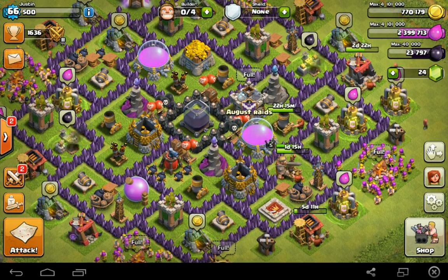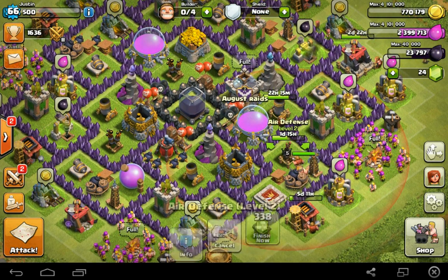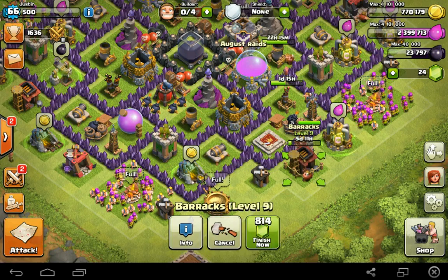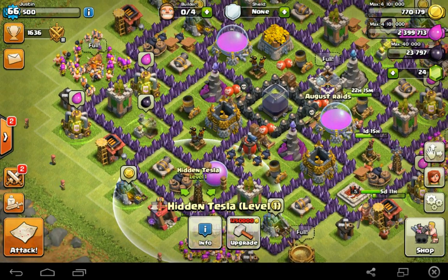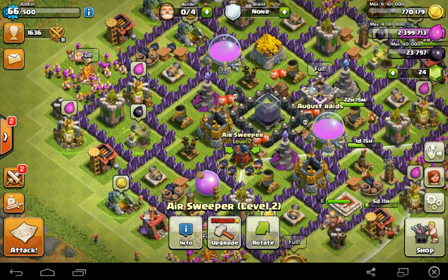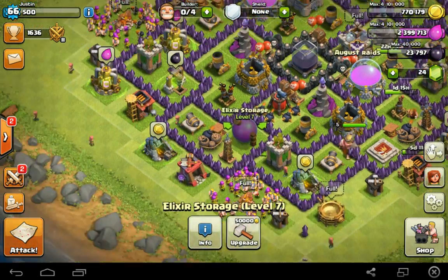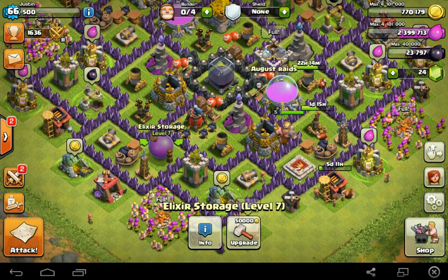I need to get all my new defenses to the appropriate level. Right now I've got this mortar about to go level five, I need to get this air defense to level five. I'm currently getting golems in three days and PEKKA in five days. I also have to upgrade this Tesla to level three and this air sweeper, plus a wizard tower and two storages — the gold storage and elixir storage.